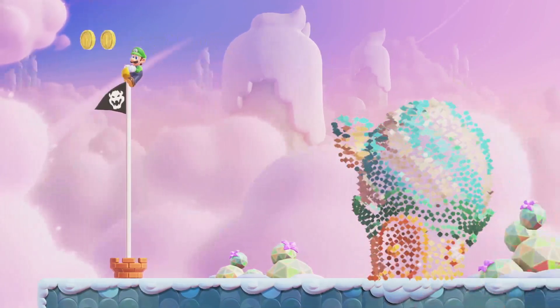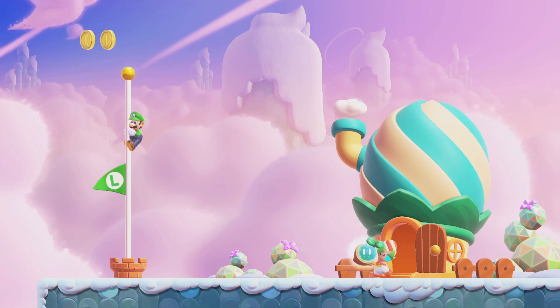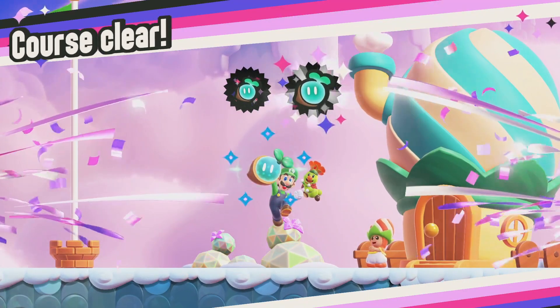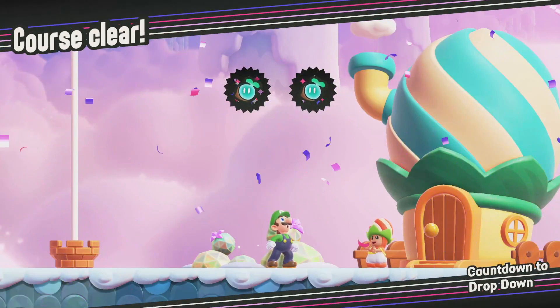If you fall down onto that section, you can still bounce off of the seeds that the Piranha Plant spits out and get to the top of the goal pole — but it is quite a bit more difficult.